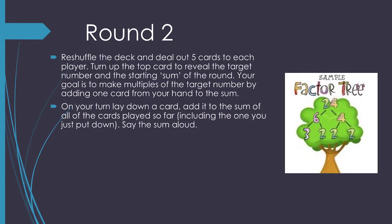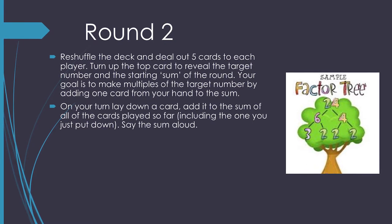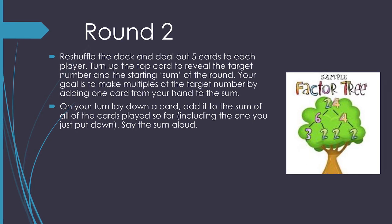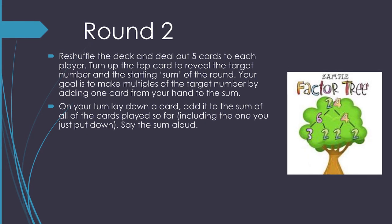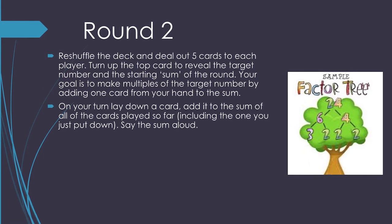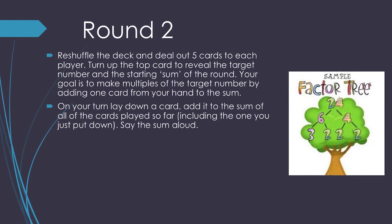Reshuffle the deck and deal 5 cards to each player. Turn up the top card to reveal the target number and the starting sum of the round. Your goal is to make multiples of the target number. On your turn, lay down a card. Add it to the previous sum. State aloud the sum of all the cards played so far, including the one you just laid down.